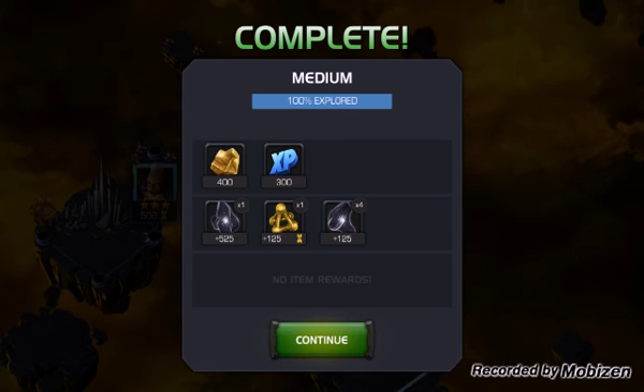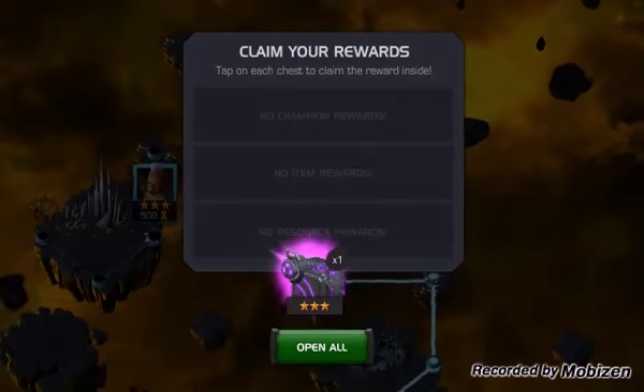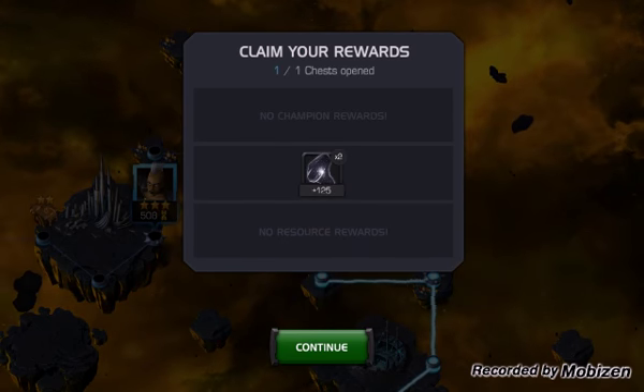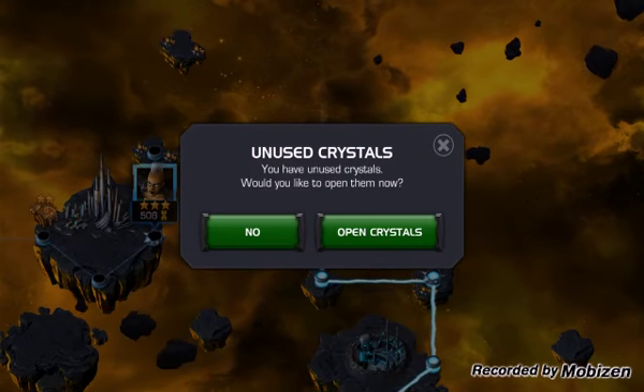There you see the tier 2 mutant catalyst that you get for just completing the map 100%, and you also get 525 for doing it. Now we open the chest and hopefully we get another one — we didn't. Figures.